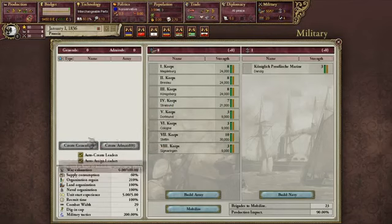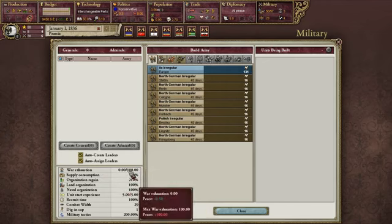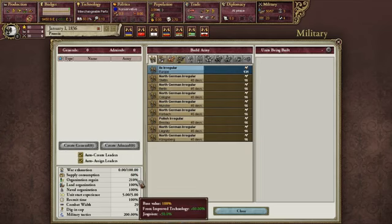In the military screen, this lists our generals and admirals — we can build our armies here and see all the different types of units. Over here is our war exhaustion, which is gained over time during wars and as it goes up it makes your people unhappy and increases their militancy. This shows supply consumption and organization regain — the more organized one of your units is, the better their fighting ability and the higher their morale. We also have recruitment time, unit start experience, and the digging cap, which is basically how much a unit can dig into the ground. As we advance technologies toward the World War I era, the digging cap will be very high because of trench warfare.